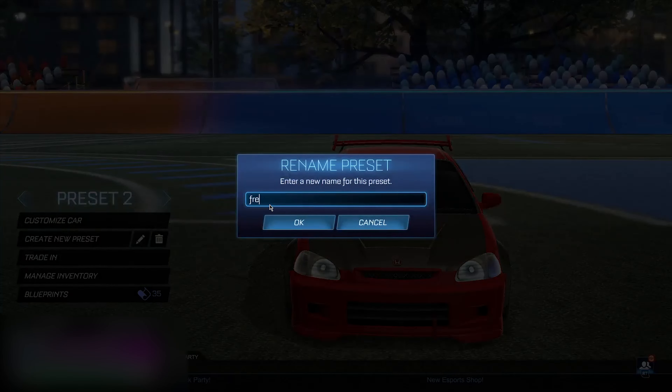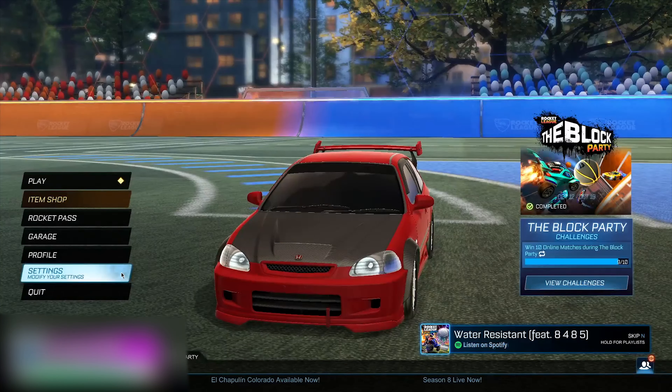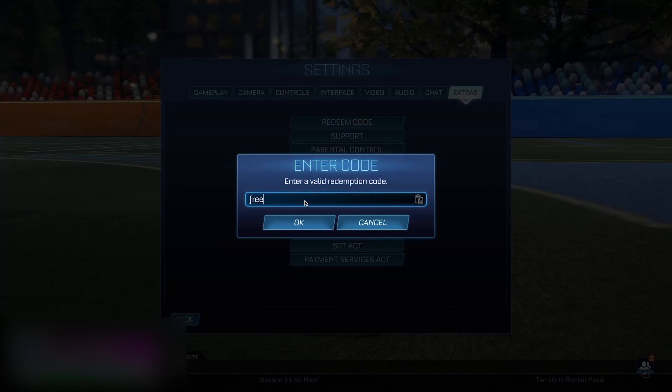Now go back to the garage once again, create a new preset, and name it the exact same thing again — 'free_credits 1100=t' — then click okay. With your brand new preset just like this, go back to the main menu, then go to settings, go to 'Extras', go to 'Redeem Code', and type in the exact same thing again.